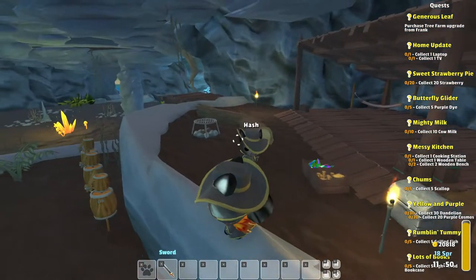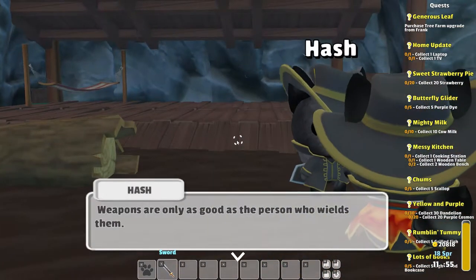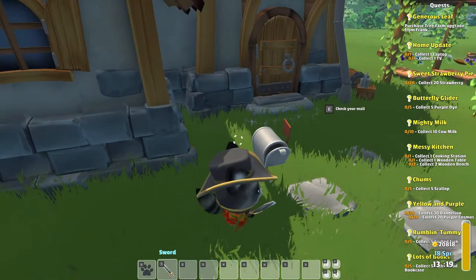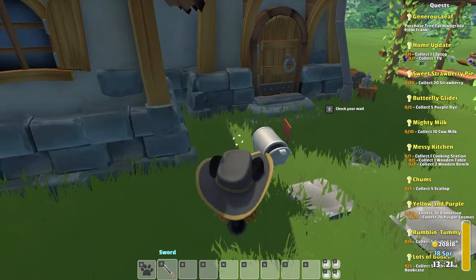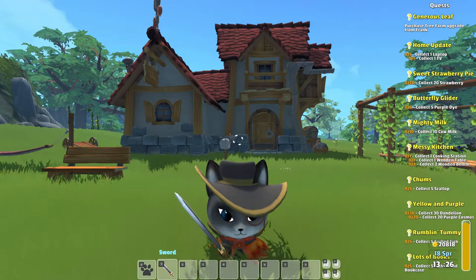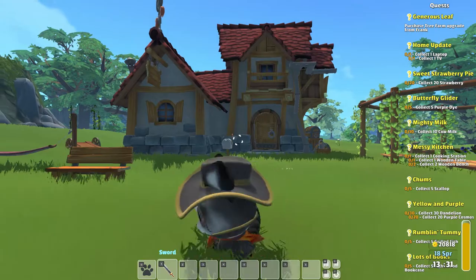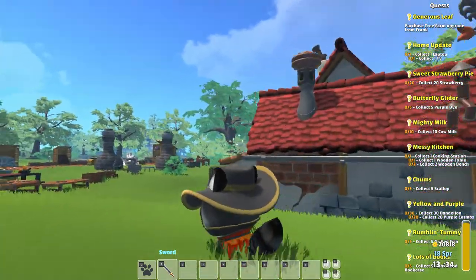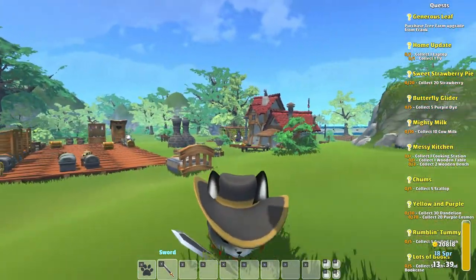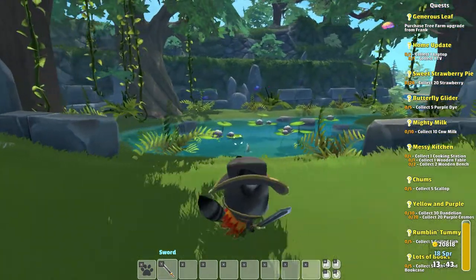Short answer: you must complete quests to be worthy and prepared enough to get inside. Long answer: it is possible that you may receive a letter from an NPC in your mailbox during the first days of spring talking about the dungeon. It's easy to reach the mouth of the dungeon cave since it is not far from your house — just walk near this pretty place by the water and you'll find it right away.